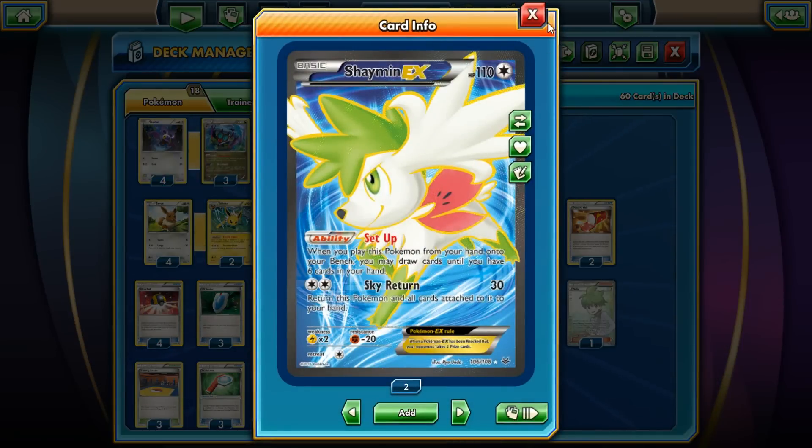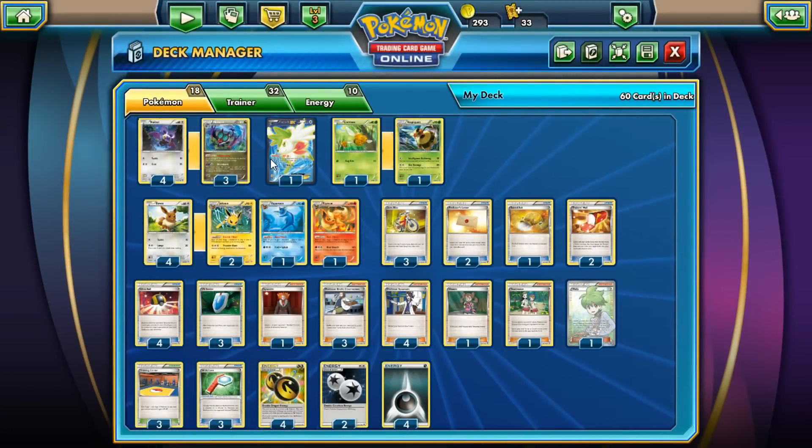We run Shaymin here to help keep consistency going, though it's up to you. I find it really useful especially because the supporters from XY onward are kind of lacking in my opinion, besides Sycamore. Teammates is also pretty good for this deck.